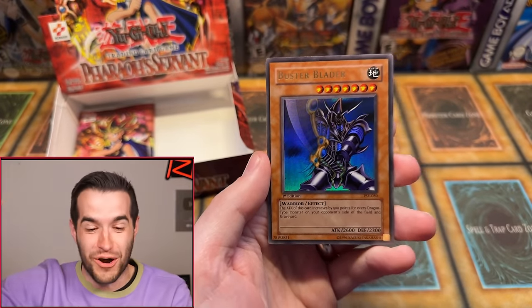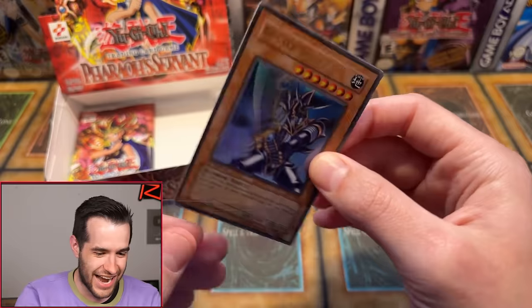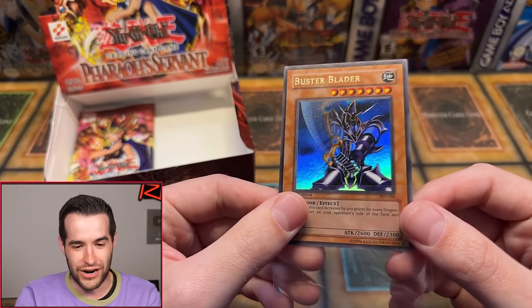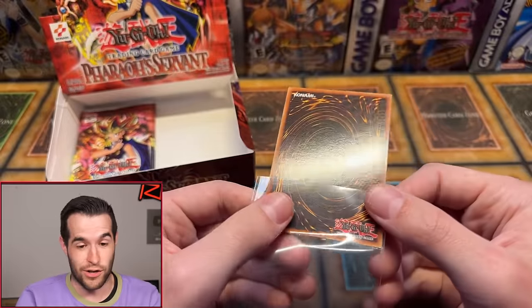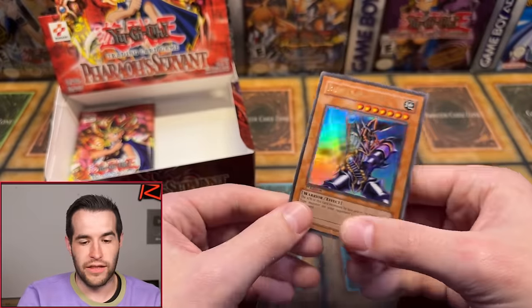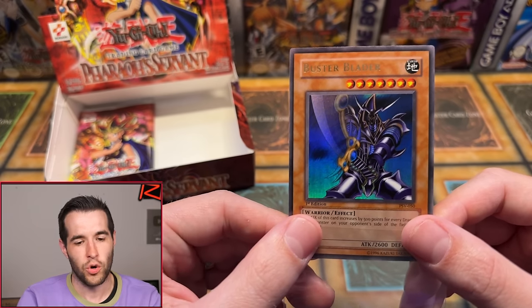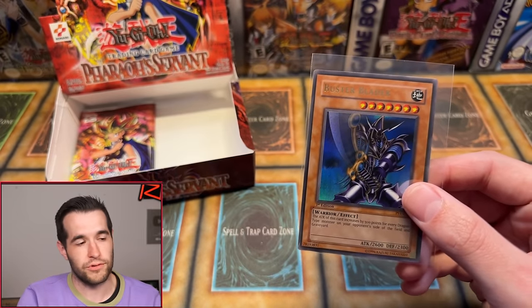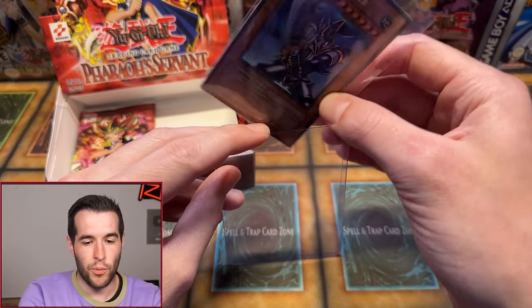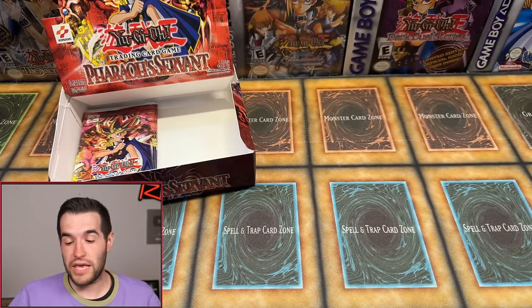Buster Blader — oh wow, that was scary. First edition Buster Blader, a little bit pushed that way — kind of like the Gear Freed — but overall centering could maybe pass if it's 60-40 or not. Really clean card though. Thank goodness we pulled something. We still should have two more foils in theory. One of the best Ultras in the set. Brady F, congrats — I know you were sweating it right there!